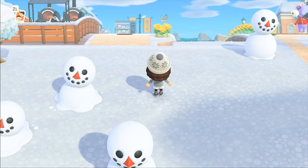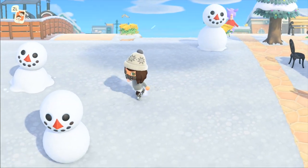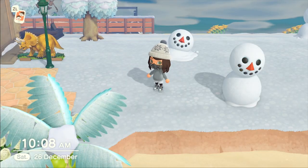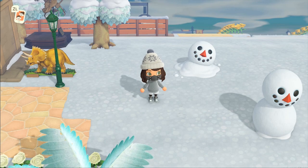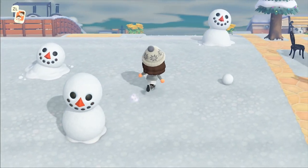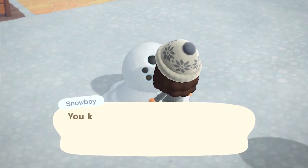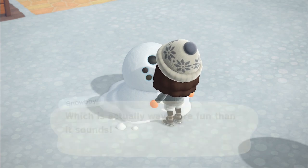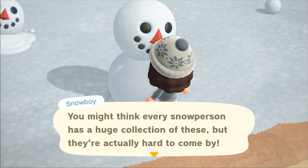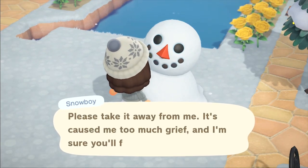Please bear in mind that you can only make one of these a day, and they melt after three days. I'm going to quickly time skip to the next day to show you how you can get the snowflakes the next day as well. I am now on the 26th of December. One of my snowmen is completely melted, but the one I built just now is starting to melt. Basically you just come and speak to them every day and they'll give you a large snowflake — but only if they were perfect snowmen. They give you one each per day, which is really cool. If you can get at least three snowmen, you can get three a day, which is awesome.